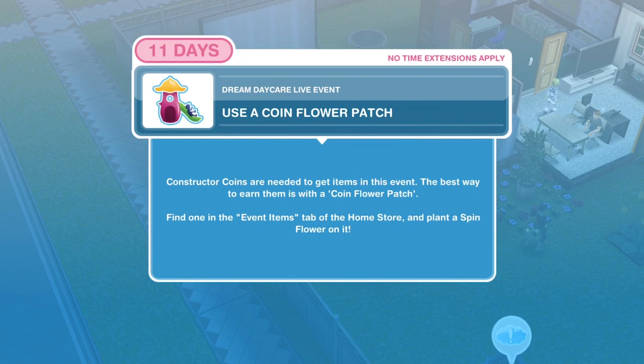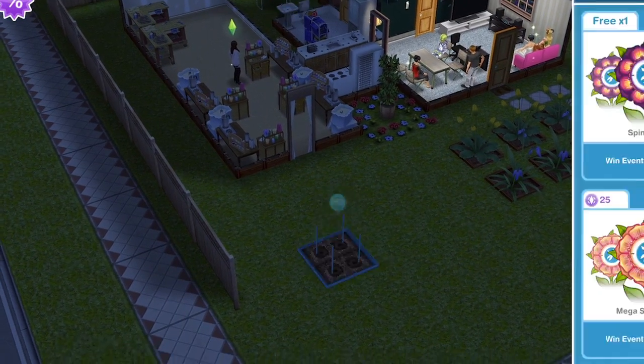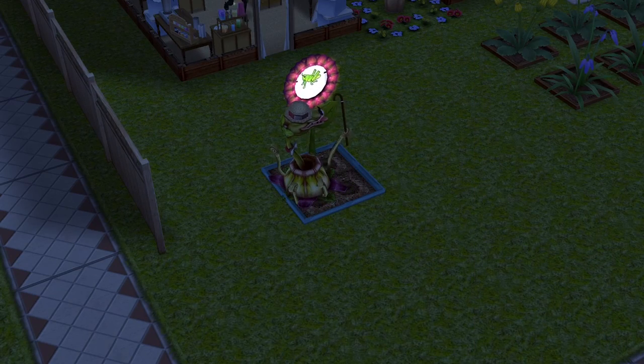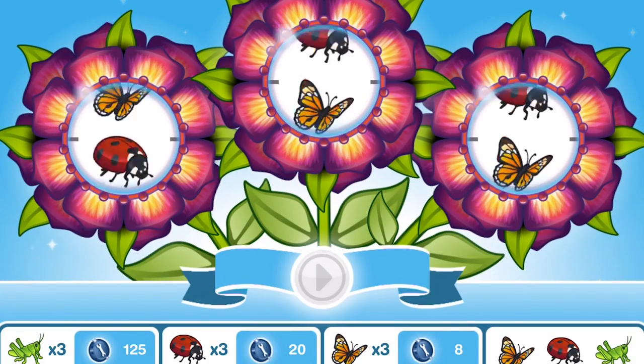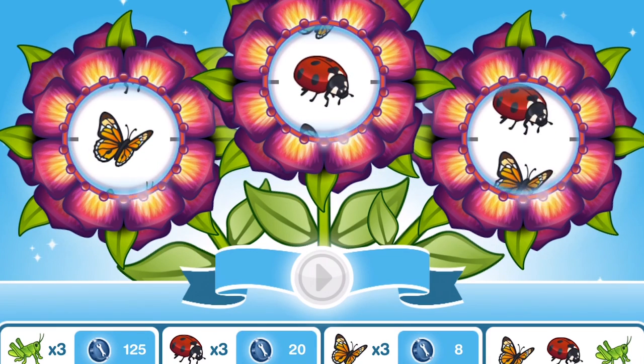Now, use a coin flower patch. Constructor coins are needed to get items in this event, and the best way to earn them is with a coin flower patch. Find one in the events items tab of the home store and plant a spin flower on it. I already have one placed down — the first one is free. This is basically just a little tutorial that walks you through what you need to do.